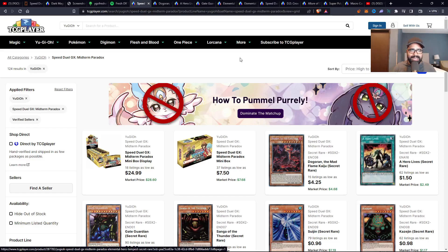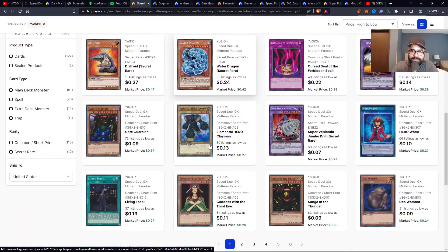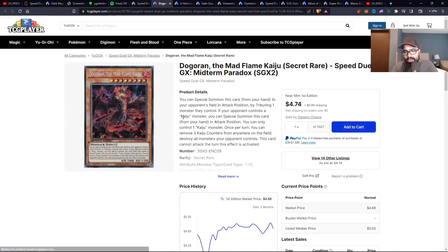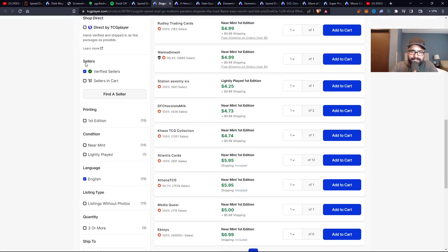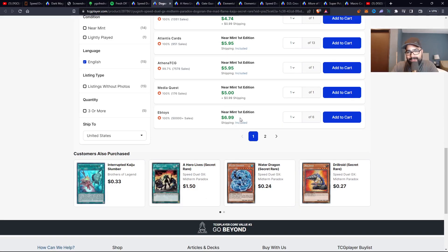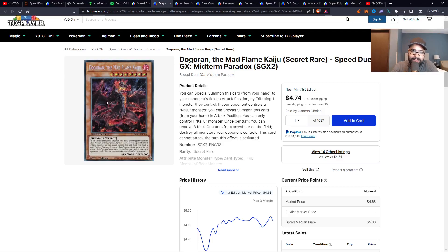Continue to show me the cards, Jay — we have Speed Duel GX Midterm Paradox. All these boxes have beautiful cards, guys. You can't go wrong with these. Looking at these beautiful secret rares, you have a Kaiju secret here for four to five dollars. You have A Hero Lives — another hero card. And there's sporadic value here which we're going to discuss. Digging in immediately: Dogoron — you have a thousand-copy wall here. Wow, massive wall of China. None other than Gamer's Choice, what a surprise. But only 14 listings. The card eventually goes up to seven after that wall is gobbled up. Two pages only. This card looks beautiful — I have my copy for my dino deck and it looks lovely. I wouldn't play any other version as this is the max rarity version of the card.